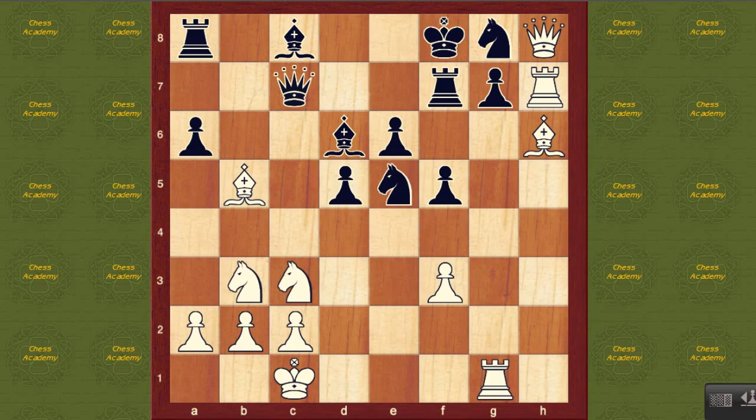You're threatening to take on g7. Black has very little choice but to play rook a7. If you were to play a move like a takes b5, then after rook g takes g7, all the defenses are falling apart — white's completely winning. You can analyze this on your own if you want, just to fool around with the tactics, but this is overwhelming. After rook a7, black brings one more piece to defending the g7 square.